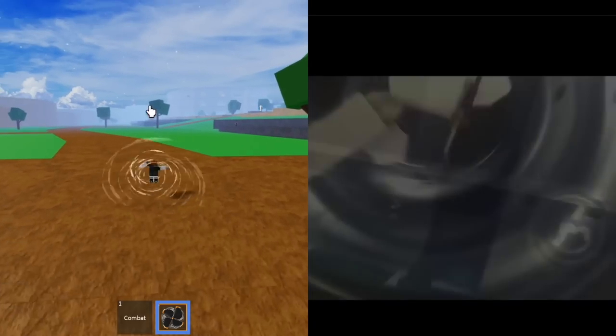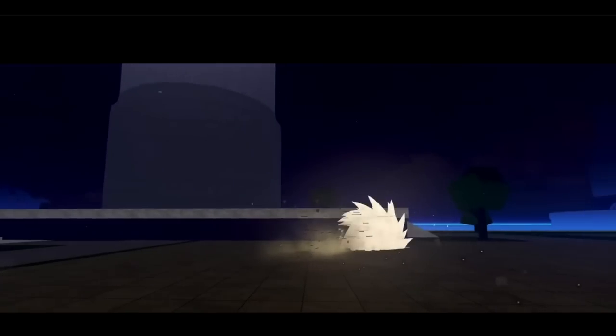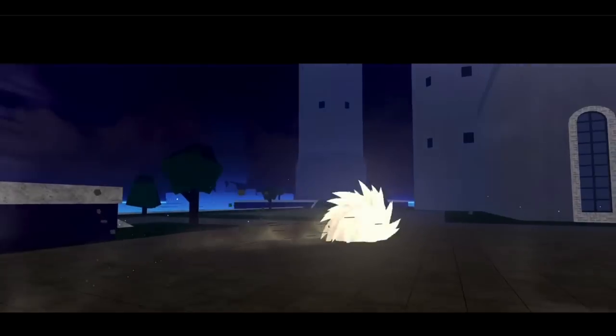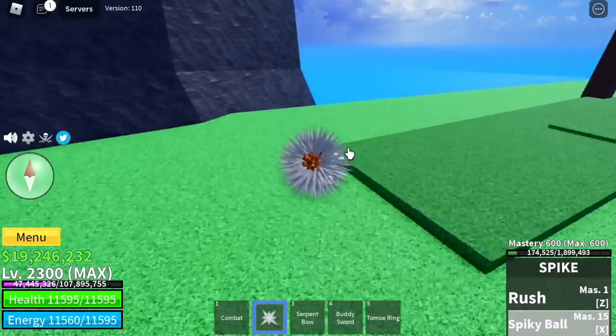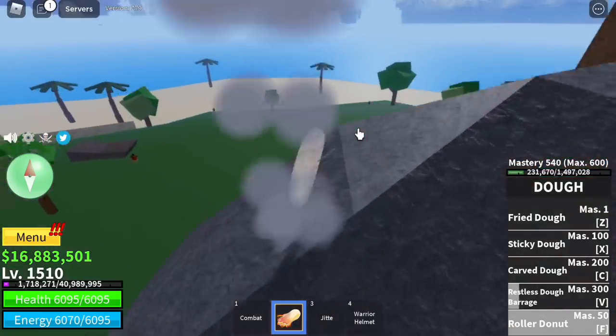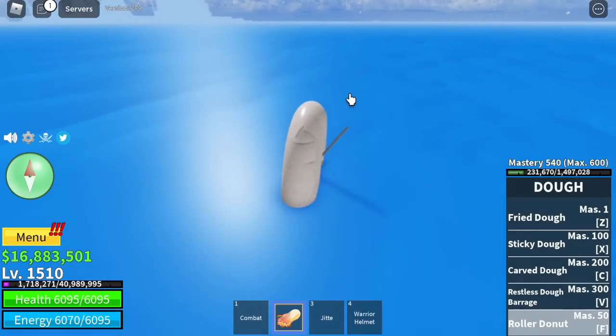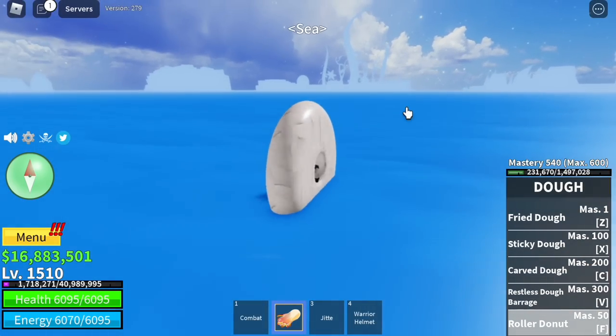And last one is the F skill — I'm not sure if this is revamped. Next up, guys, please help me — I'm really confused. Is this the revamp spiky ball of the spike fruit, or is this the F skill — the roller donut of the dough fruit? I'm really not sure, so if you can help me, comment in the comment section and let's have a debate.